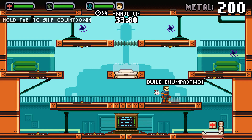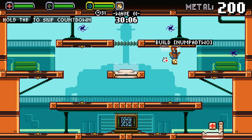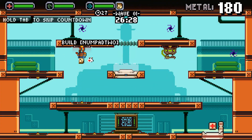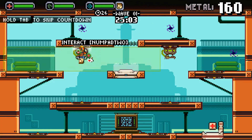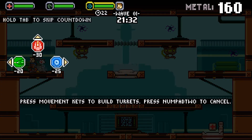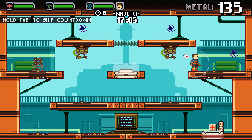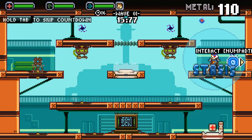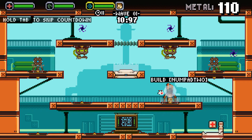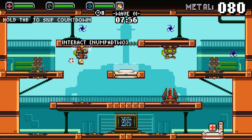Oh god, where are they coming from? Let's see now — I want to put a turret there and a turret there. Put a stasis turret there — that'll slow them down. I have 110 metal left, so let's put in a couple of laser turrets.